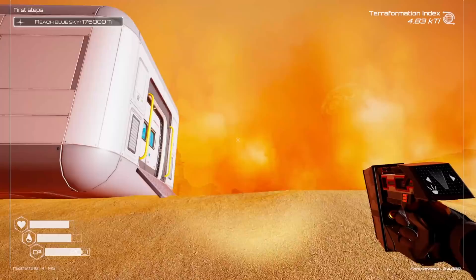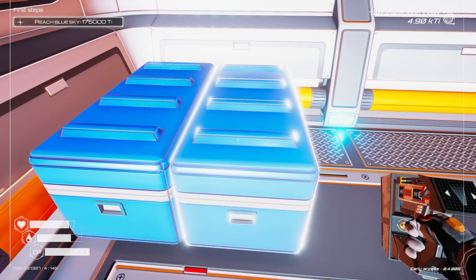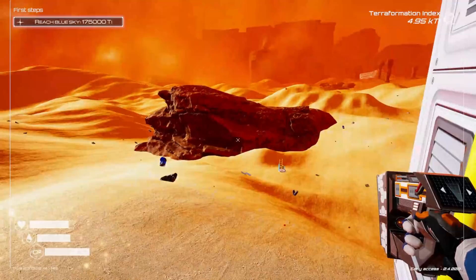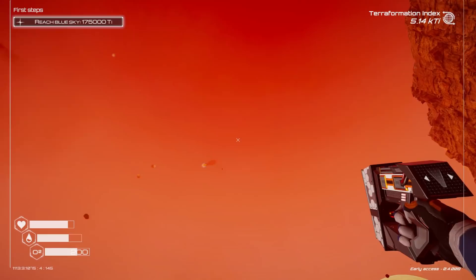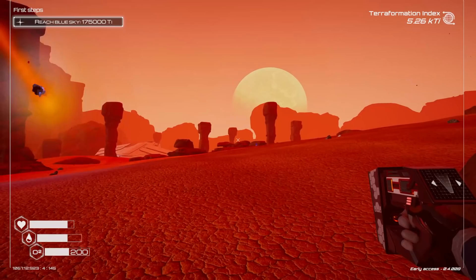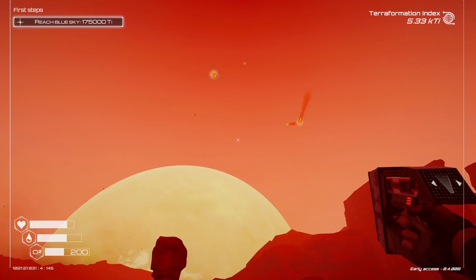That's everything — we can't disassemble anything else here. There's forward base one. Let me turn my light off. I'll keep iron, silicon, and titanium because we're going to keep building bases. In the unfortunate event that I die, we'll be good. Small meteor storm coming in — hopefully I don't get hit. There's some uranium and iridium right there — iridium! Just keep moving, don't worry about the boulders falling out of the sky.